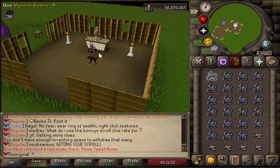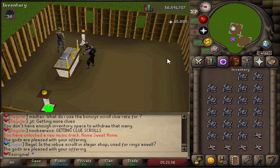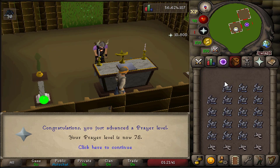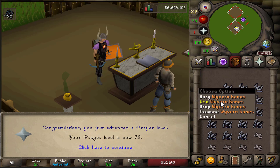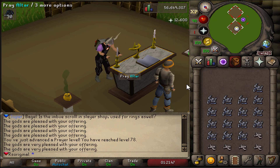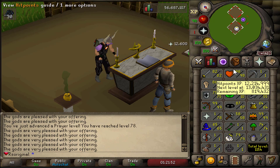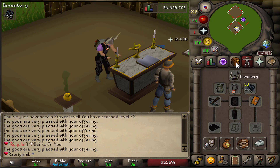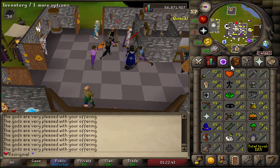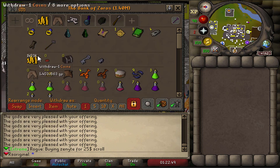We actually found a player called It Swamped who opened up his altar to everybody, which was a very good thing. We were able to use some of my Wyrm Bones to get some prayer levels. These bones were about to flip anyway and I couldn't get the price I wanted, so I decided to just use them — I'd rather take the XP than sell at a very low rate. We ended off with 79 prayer, which is basically the end of our journey with the Wyrm Bones.